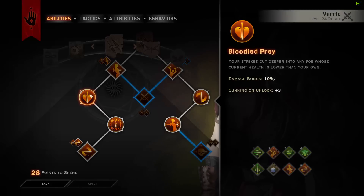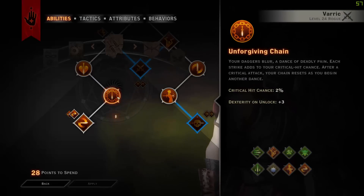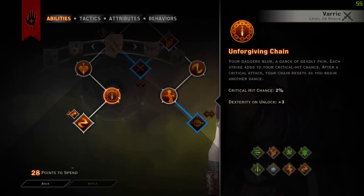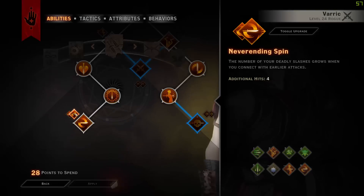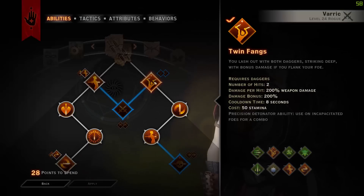Next, you're taking Blood of Prey, which means if an enemy is lower health than you, you will do 10% more damage to them. Then there's Unforgiving Chain, which means each additional hit you do will have a greater crit chance of 2%, and that resets once you crit — it's a bonus on top of your current critical hit chance. Next, you're going into Spinning Blades, which hits five times, deals 75% weapon damage, has an area of 6 meters, a cooldown of 16 seconds and a cost of 65 stamina. We're taking Neverending Spinning, which means more hits, more crits, more resets, and more stamina.